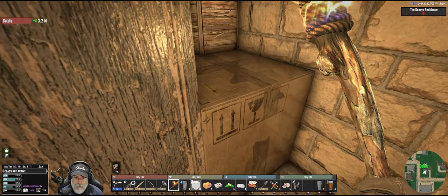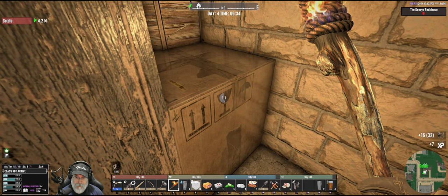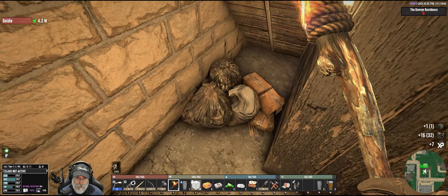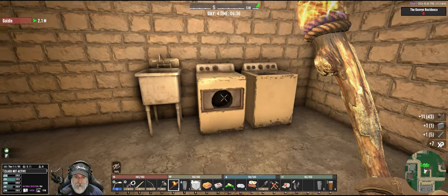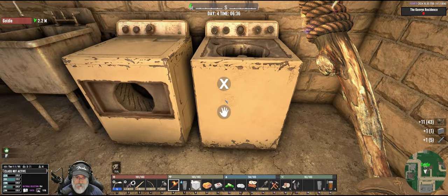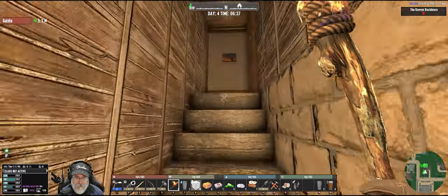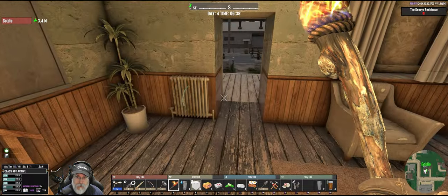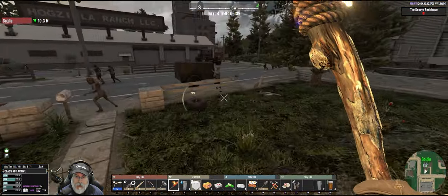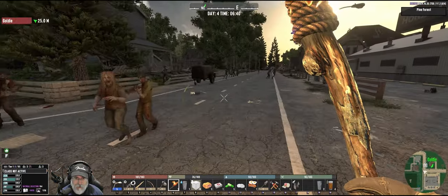Nobody in here. Pick up the cardboard box for storage — all that's pretty decent stuff. Oh, I think we have a horde out here, it sounds like there's more than one zombie. All right, it's a good size horde.